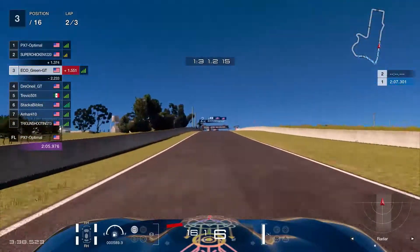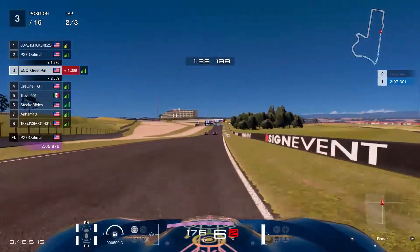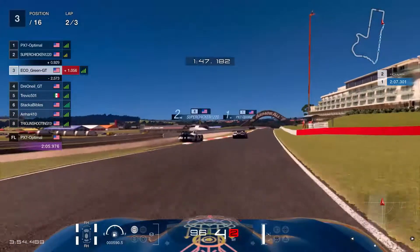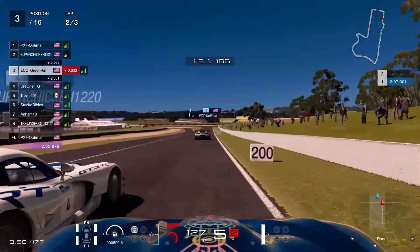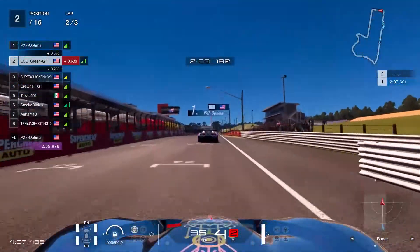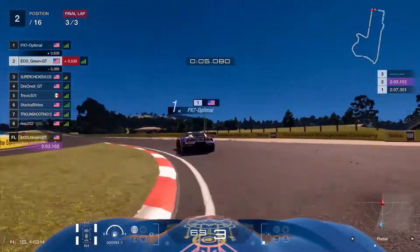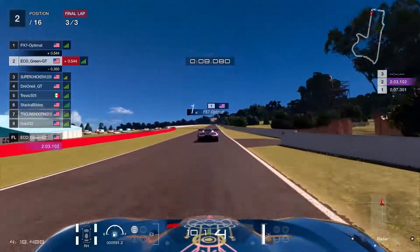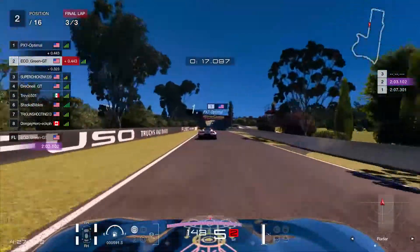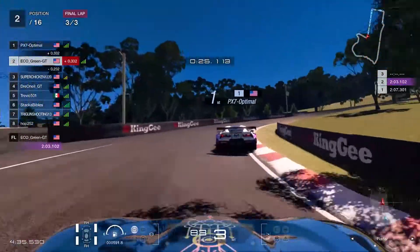Coming down to the Chase — I'm starting to lose these guys up front but they make a dumb mistake. Super Chicken makes a move on the inside on px7 but this was the braking zone — px7 gets a little bump and goes out in the dirt. I had to make a decision, jerked to the outside and just barely got away with that. Here's the thing about racing the top guys: he gave me the space, he knew he didn't have the corner, didn't lunge on the inside, didn't take me out. He knew he lost that corner and backed off.